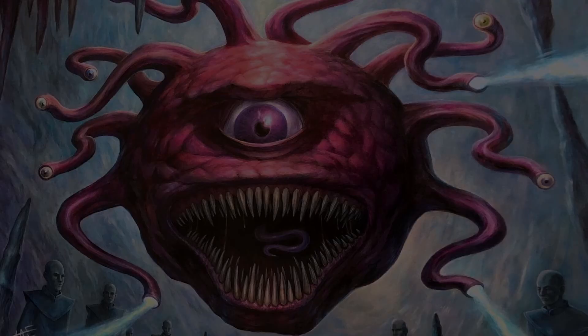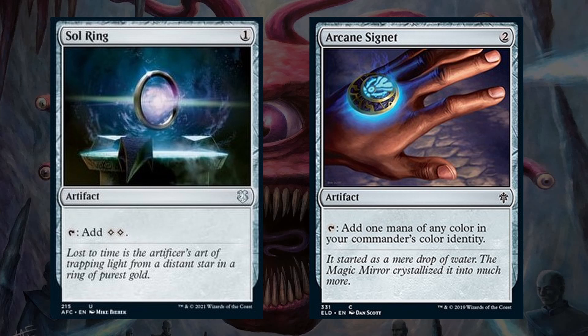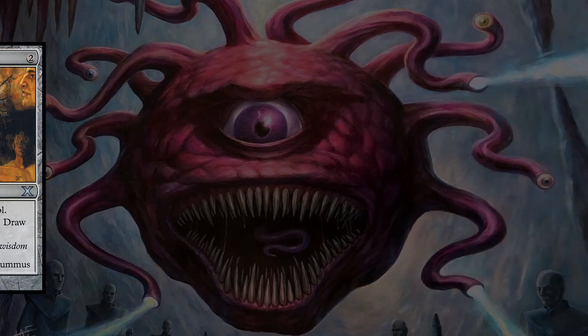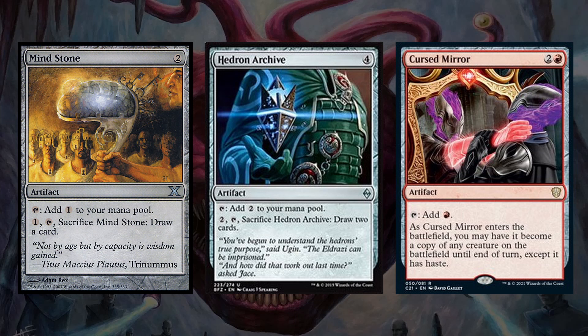To start out the ramp category, we have the basics: Sol Ring and Arcane Signet. Then we have Mind Stone, Hedron Archive, and Cursed Mirror. Since Karazikar costs 5, I don't mind running a couple more expensive mana rocks that offer us additional utility beyond just ramp. Cursed Mirror is another new card I've been pretty impressed with as it can be a good draw if we get it early or late game. Next up, we have Ruby Medallion. This is not a budget card, but definitely worth it for the amount of mana it can save us throughout a game. This build leans pretty heavily into red, so even though this is typically seen in mono-colored decks, you'll definitely notice the value it generates.